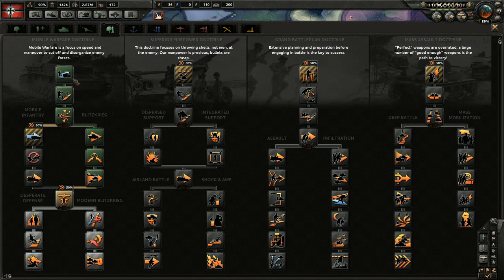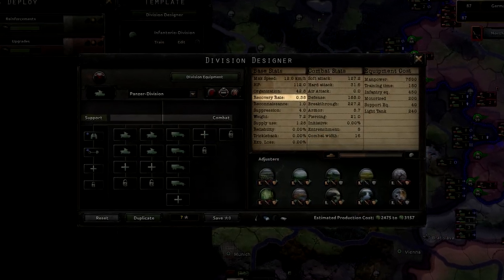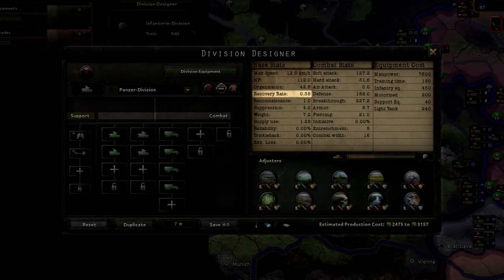The result is that you will almost always see organization reduced to zero before HP is reduced to zero. This is why a bonus to the organization of your division is very valuable. Next, recovery rate denotes the amount of organization your division will gain every hour when it's not in combat. Reconnaissance is primarily provided by recon support companies. Whichever side has a higher recon in a battle has the best chance of countering the enemy tactic. We will explain tactics later in this video.